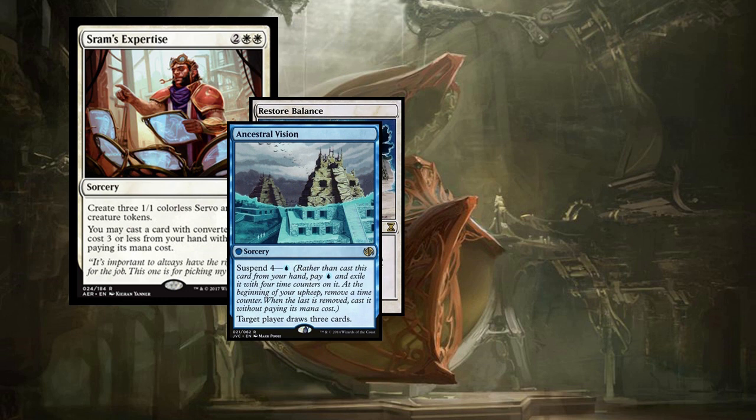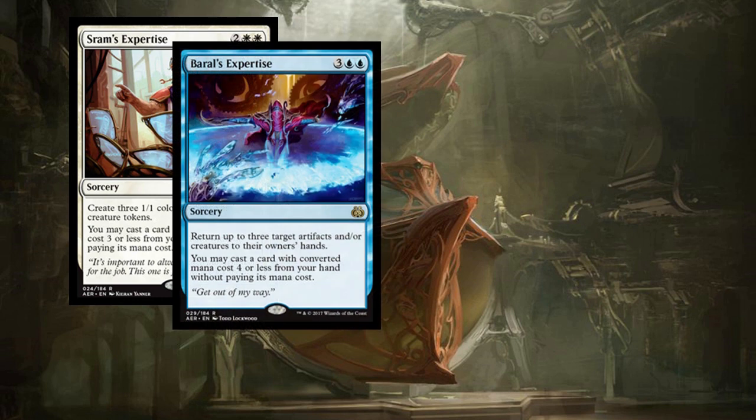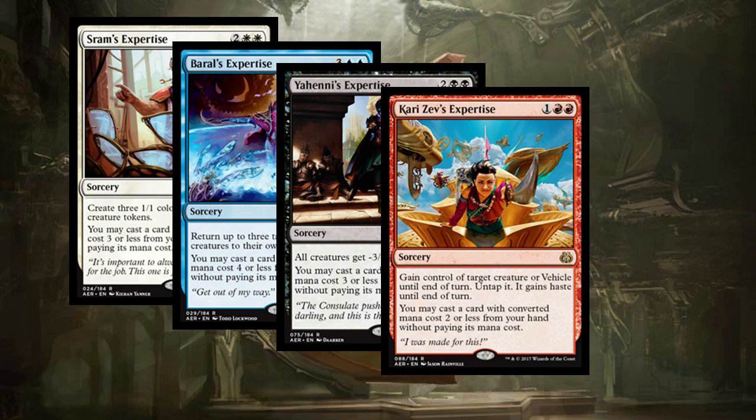If we're talking about power, how about just Ancestral Recall? Just put some servos into play and then draw 3 cards — it's ridiculous. Each one of those Legendary creatures has their own expertise. Baral's Expertise bounces guys and lets you cast a card for CMC 4 or less. Yeheni's is a weak Languish. Carry Zev's is a Threaten effect. And Rushkar's Expertise is very strong — the one with the highest mana cost in Commander. It lets you draw cards and then play something 5 CMC or less for free. So try and fit them in your decks and see what you can do.